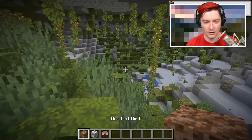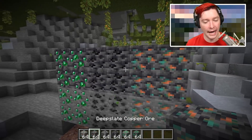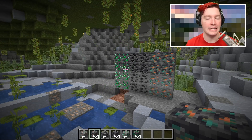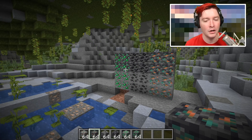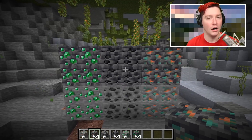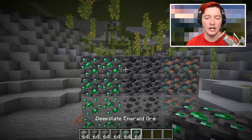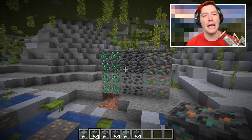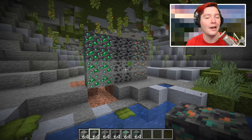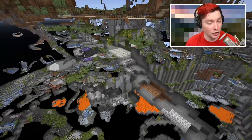There are three new blocks in this snapshot: the deep slate versions of emerald, coal, and copper ore. They didn't include these in the last snapshot because these ores don't spawn in the deep slate area — deep slate is below Y-level zero and none of these generate that deep. But because the community asked for their deep slate versions, they went ahead and made the textures. These can be used for map making and creative purposes, even though they'll never naturally generate.